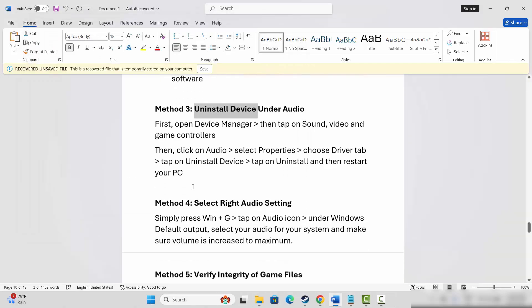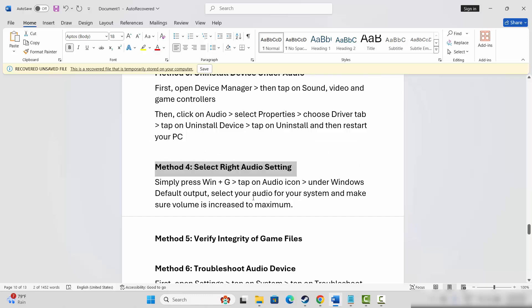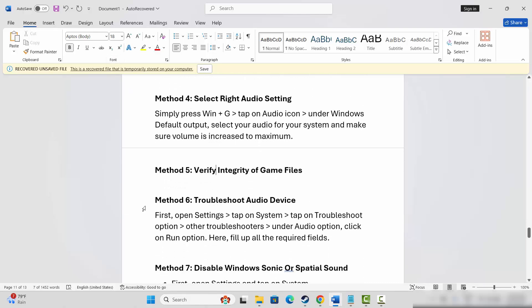Check if the sound problem is resolved. If not, the next step is to select the right audio settings. Press Windows + G, then click on the Audio option. In the Windows default output, make sure the sound bar is increased to 100 percent. Also check that system sounds or other recordings are set to 100 as well.